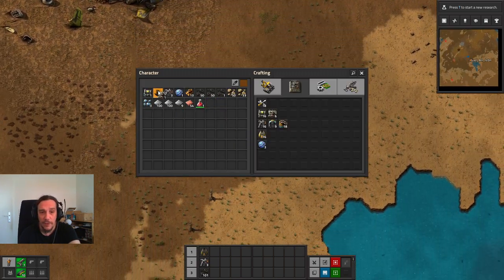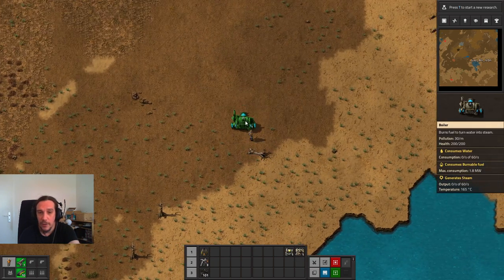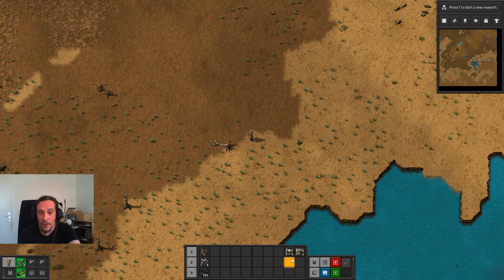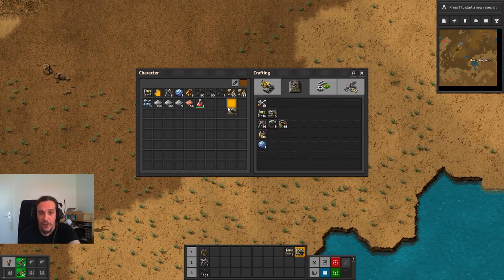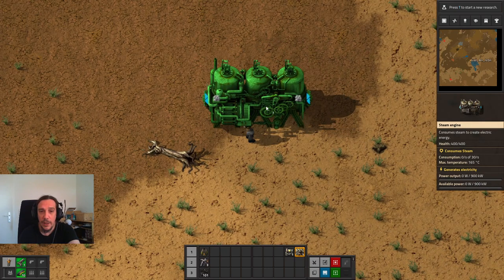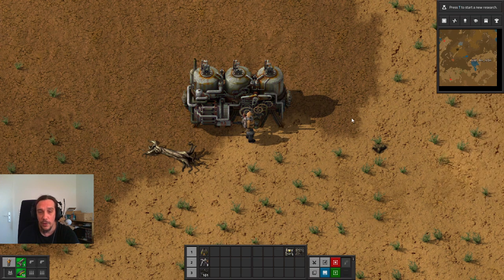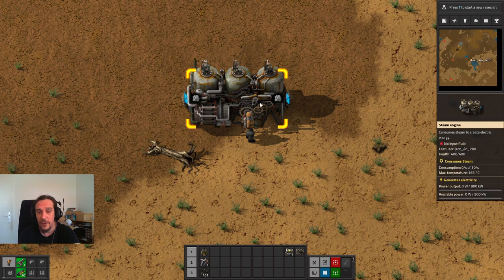Let's place these into the hot bar as well because we're going to need them. Starting out with the steam engine - pressing R makes them rotate. The steam engine has two spots with blue arrows on it. That's an input/output symbol, meaning steam can go in and steam can go out. There's also a little puffy cloud icon depicting the material that goes in - that's steam. This is only visible when you press Alt; without the Alt overlay, you won't see that.